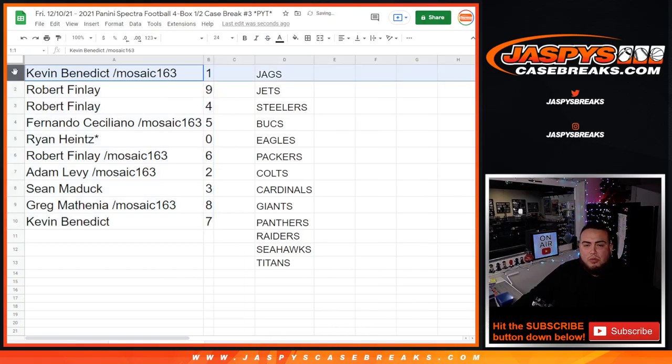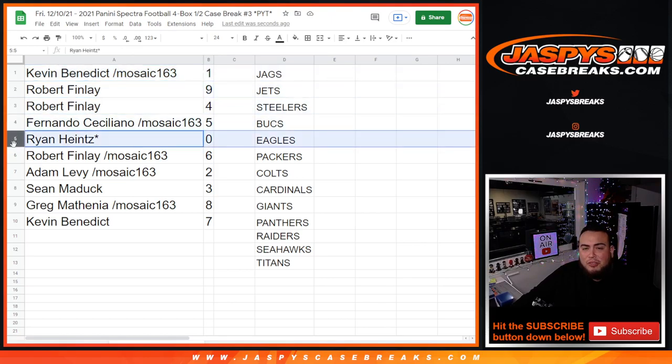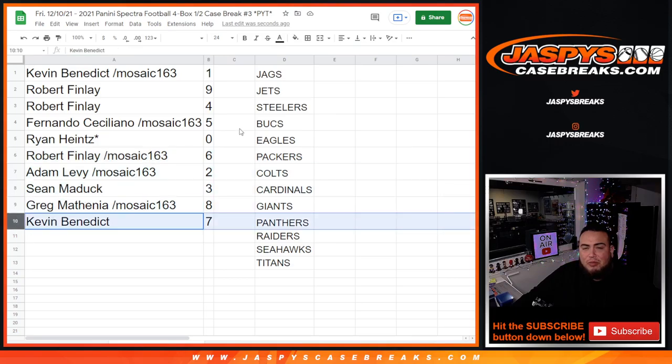So Kevin, you have any one-of-ones with spot one there. Robert with nine and four, Fernando with five, Ryan last spot. Do you have any redemption for any one of these teams? Robert with six, Adam with two, Sean with three, Greg with eight, and Kevin with seven.